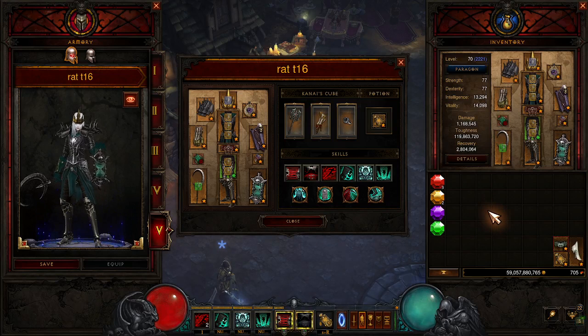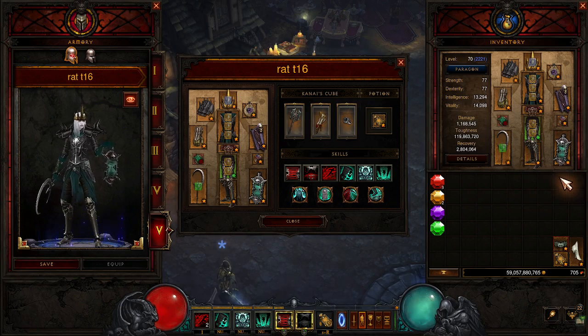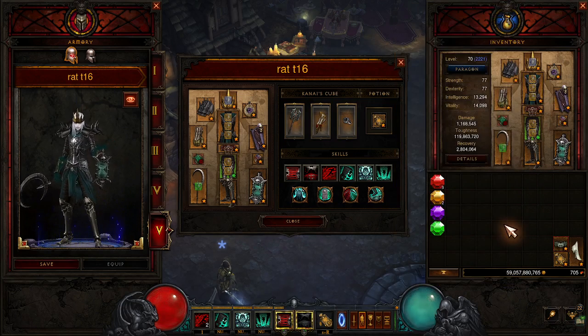What is up Nephilim, this is the Chig coming at you with the last Necro God I'm going to be doing for Season 28, and this is the Skeletal Mage LOD build. This is the T16 version because I refuse to play this in Greater Rifts — I don't like getting sneezed at and dying — but the T16 version is really good for farming keys if you have the patience to put it together.